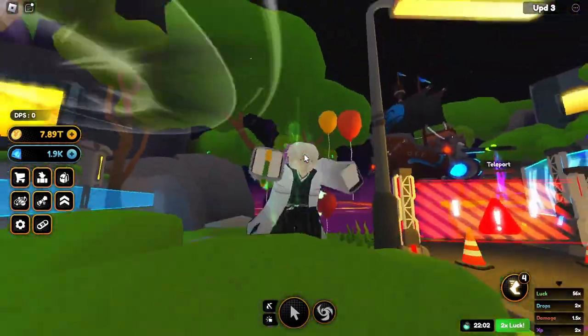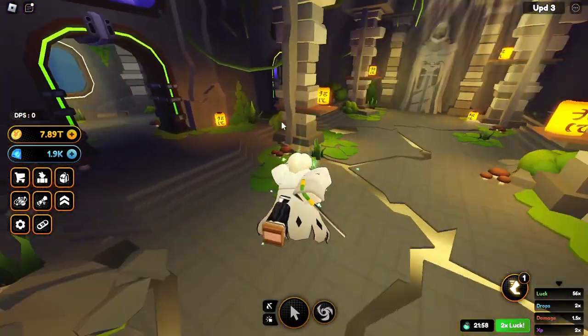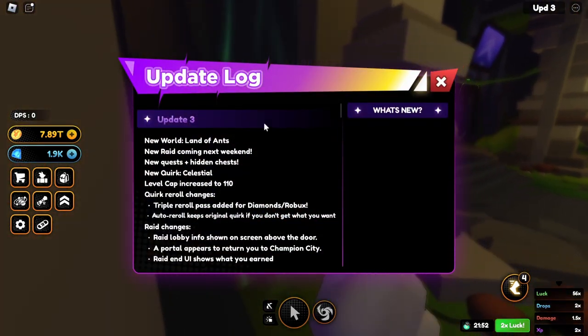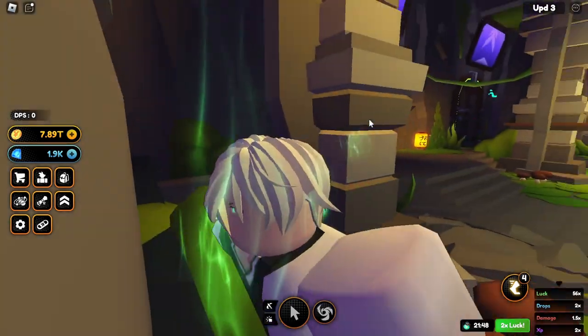In this new update, a new world has been added called the Ant Kingdom, which is based on Hunter x Hunter. If you come over to the raid section and try to find the new raid, you'll see that it's not there.